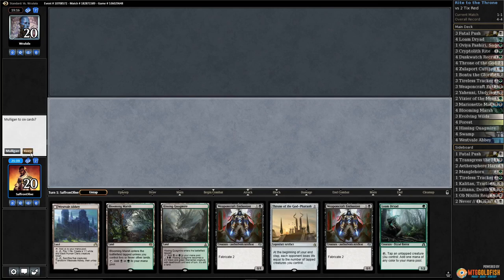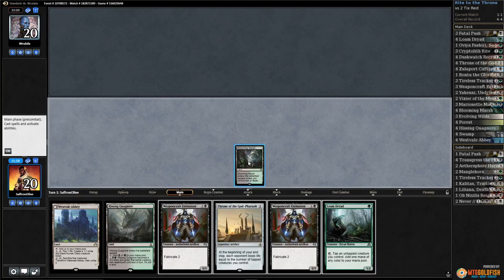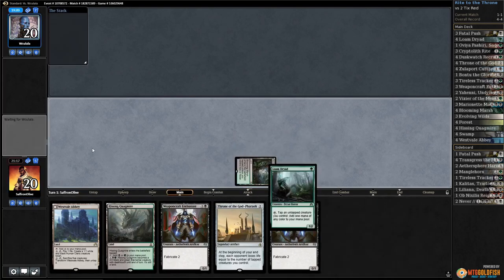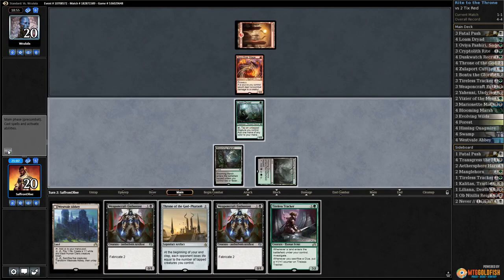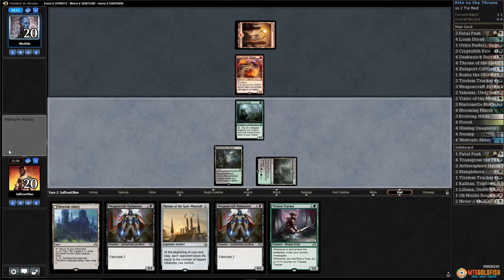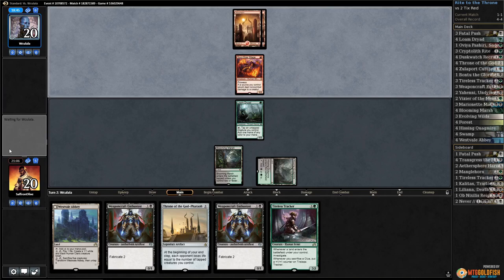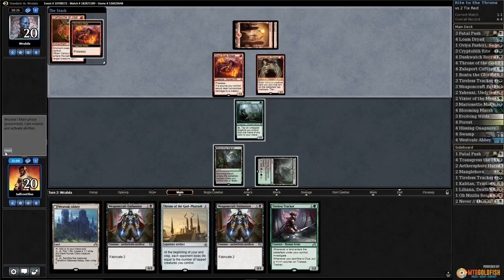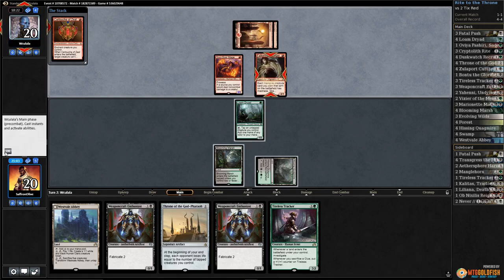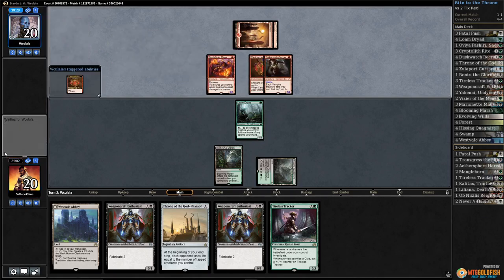That draw was bad. All right, run it back game three. We're on the play. Blooming Marsh and Loam Dryad, pass the turn. Opponent leads on Soul-Scar Mage. Play the tap land, pass the turn — Throne isn't really doing much yet so no reason to play an untapped land to cast it. Opponent plays a Mountain, Savage Alliance — can actually be super good against us. Falconrath Gorger and Cartouche. We're taking five here on turn two, down to 15.